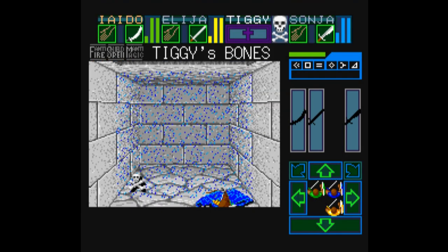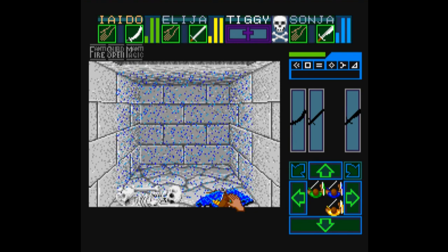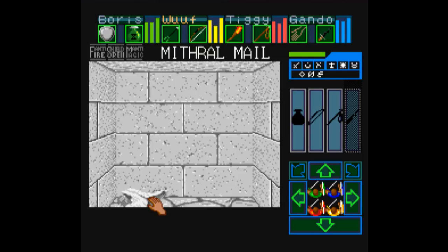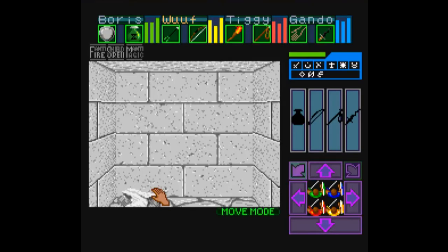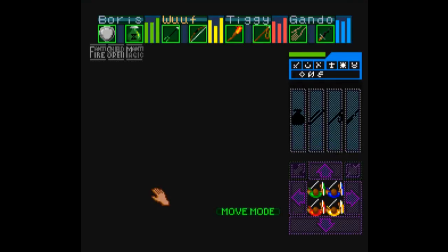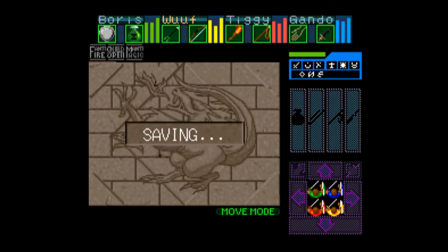No weird dungeon crawler game is complete without a bunch of bizarre made-up stuff that doesn't make any intuitive sense, and Dungeon Master is no different. There's an entire bar of symbols on the right part of the screen. If you want to use magic, you have to use the cursor to select each symbol in the right order to do the right spell. Back in the day, you couldn't just have one button to do a magic spell. You actually had to mix everything together yourself, and if you screw up, you blow yourself up like Wile E. Coyote and try again. And once again, you're going to need the manual to decipher what all this crap is.